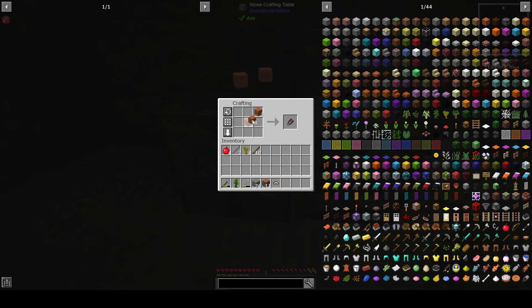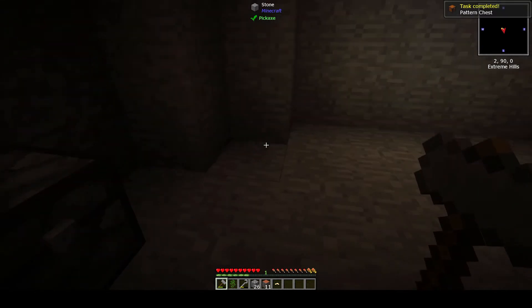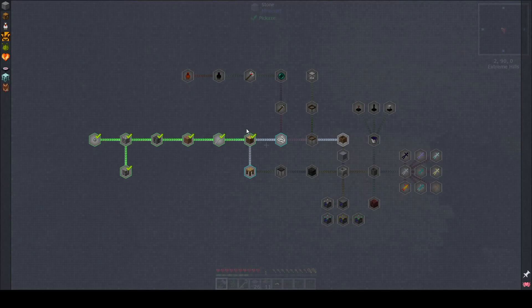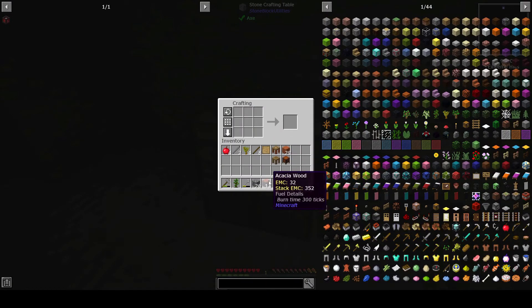This is going to be one part of it - there's a stencil table. We do need to create a crafting table for this one, there's the tool station, and we need a chest for the tool chest. There we go. What am I missing? Not that - oh, the part builder! Yeah, that's just a regular block of wood. Boom boom, there we go.